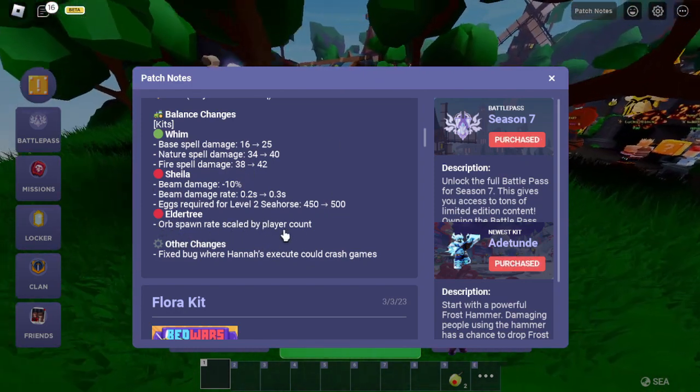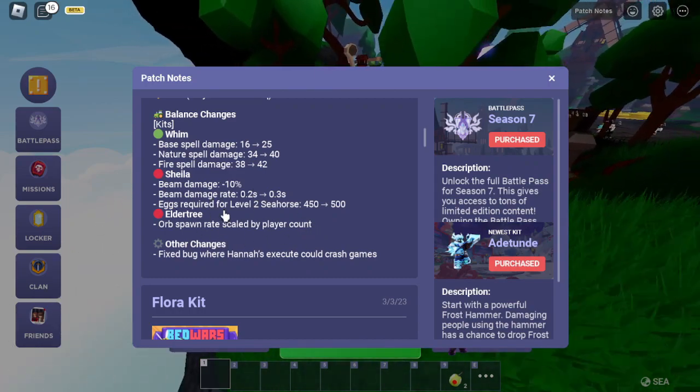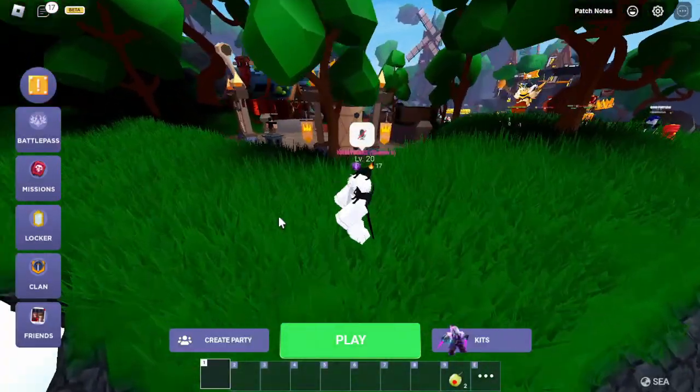So I'm assuming 30-30 will have a lot of warps spawning and stuff. That's it for the patch note update.